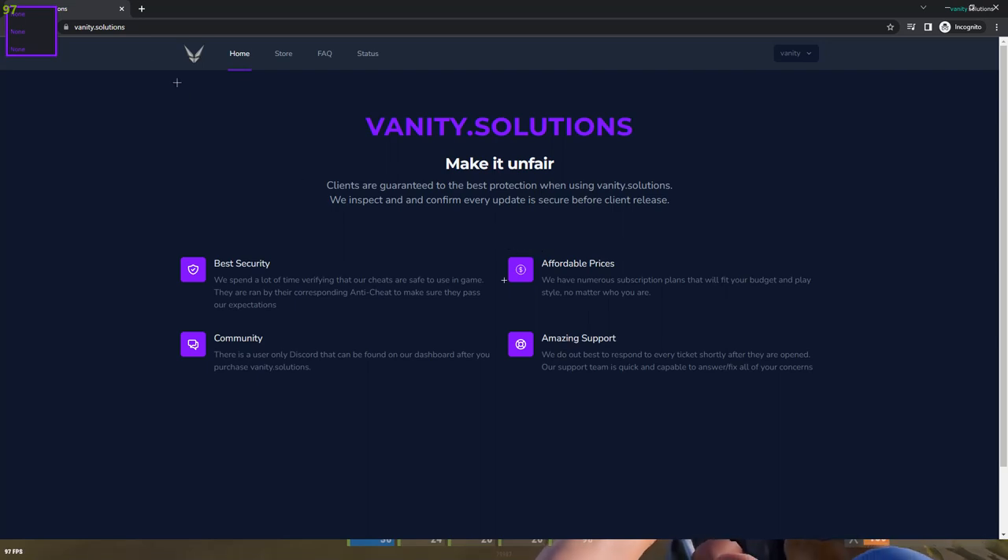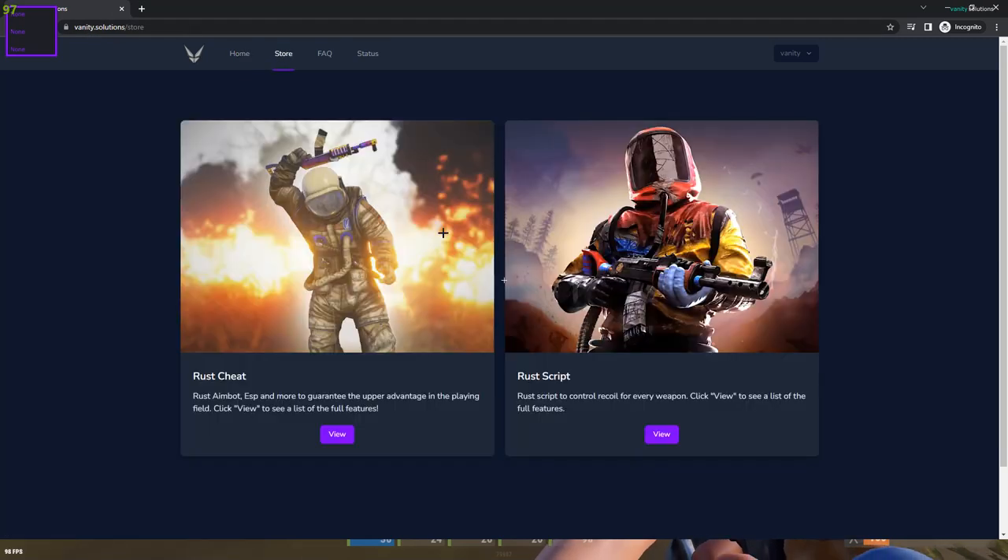Today I'm going to be going over Vanity.Solutions REST script. The website is vanity.solutions — you can go to the store. I'm reviewing the REST script today, but if you'd like to see videos of the full cheat which includes aimbot, ESP, and all that stuff, there will be videos up on my channel for it.